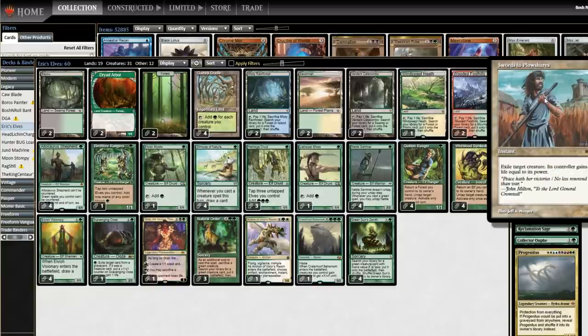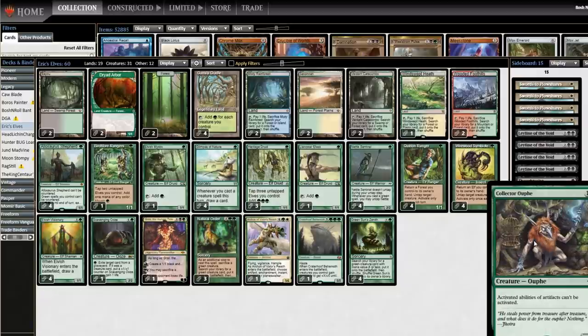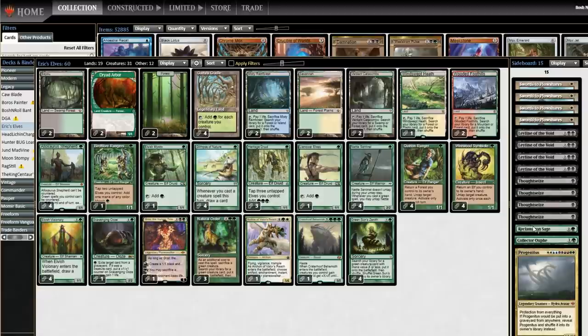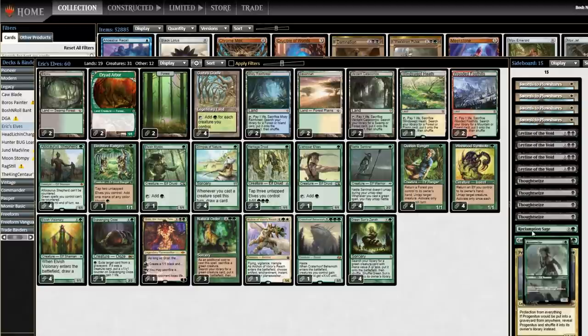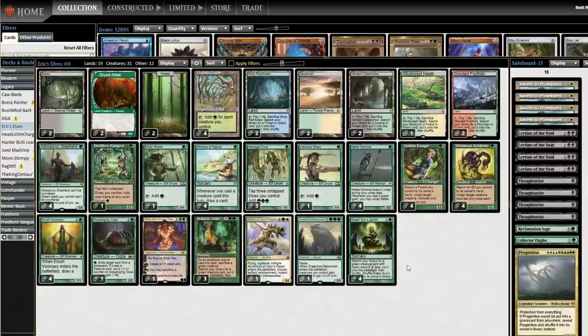I mentioned the Swords to Plowshares on the sideboard — this is a white-heavy version. Leyline of the Void, pretty standard, just to beat your combo matchups. Four Thoughtseize, four Leyline for the combo matchups. Collector Ouphe also for unfair artifact decks. Reclamation Sage for when you need to blow up an Artifact or Enchantment at a slower speed than Collector Ouphe. Wirewood Symbiote can pick up Elves and replay them, so Reclamation Sage can turn into a machine gun in certain matchups. And there's some decks that just can't beat a 10/10 protection from everything — you try to sneak it in with a Natural Order. That's the Elves deck, let's go try it out.